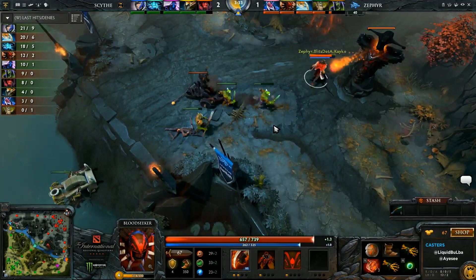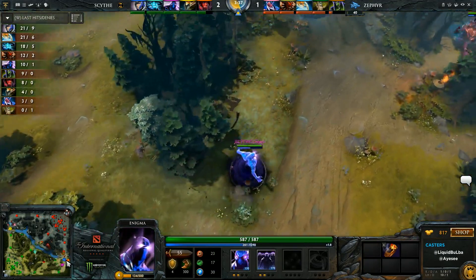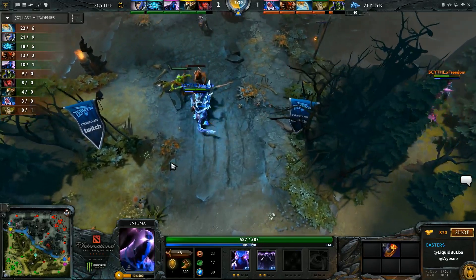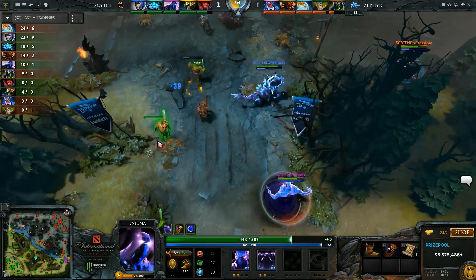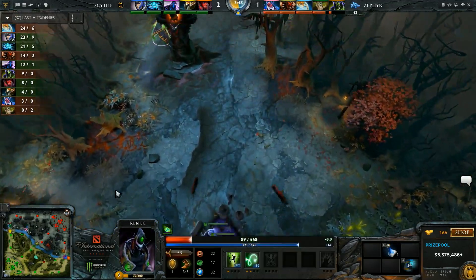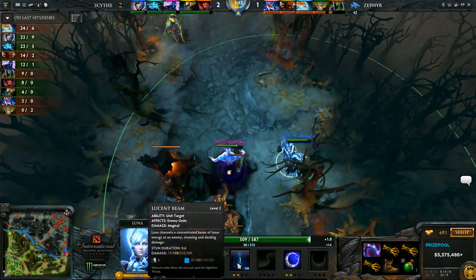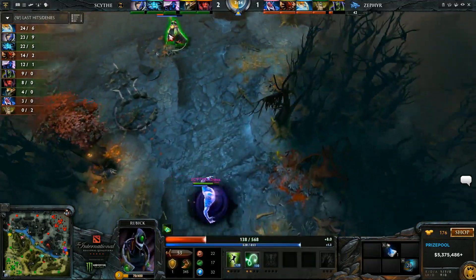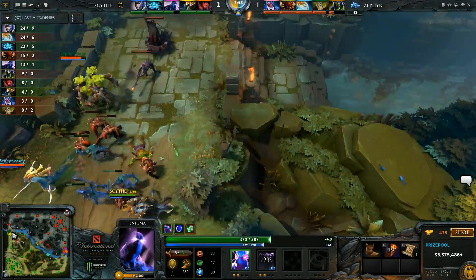Enigma's actually around level 4 at this time. You want Enigma hitting around the same level as the mid hero — around level 5. Blitz is hitting level 5 and Enigma usually hits level 5 around this time. But Enigma is going to push bottom. Bambo's living life on the edge — he's really low HP. One Lucid Beam will about kill him, and they know it. But there's no mana on Luna right now, so he knows that. Eosin is going around trying to get top lane — they're pushing on the Nyx.